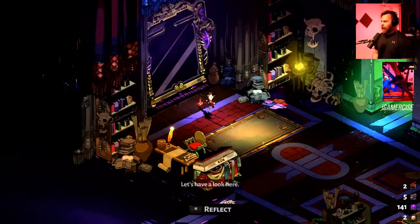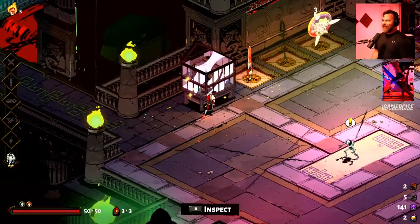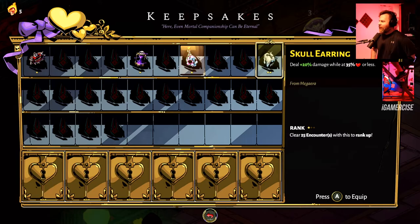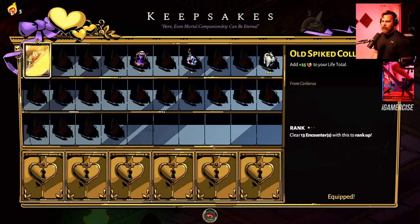Let's check the stats — we've got 141 total and five keys. Let's see if we were offered the fists in the weapon room — no. Still working toward getting 10 keys. The next run chest looks interesting. Meg's keepsake plus more damage when you're low on health — starting the run with the collar.